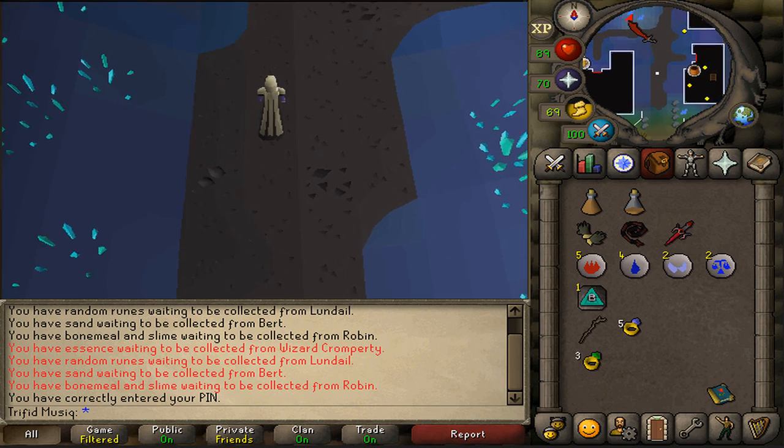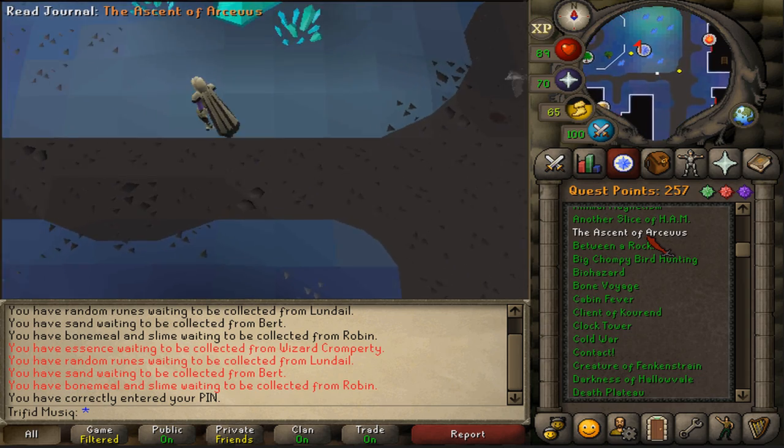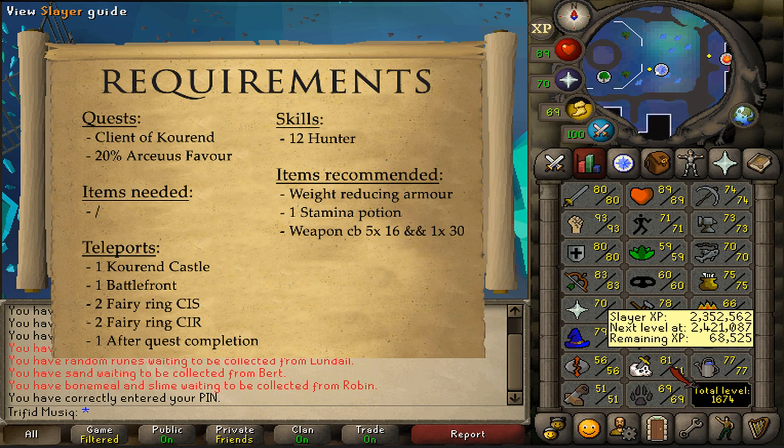Hi, and welcome to my guide. Today we're going to be completing the Ascent of Arceus. The quest requirements are Clown of Courant and having at least 20% in Arceus' favor, and the stat requirement is level 12 Hunter.